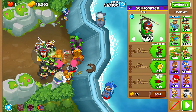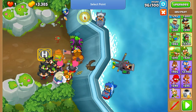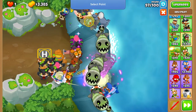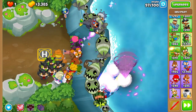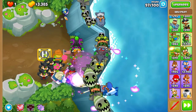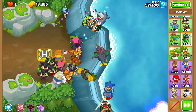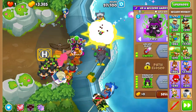Before round 97, place a Heli right over here in range of no Alchemists, upgrade it to Moab Shove with bigger jets, and lock it in place up there. Once it starts turning, lock it in place back here so it can continue slowing down the fortified ZOMG. Keep it in play once it stops shoving the ZOMG. Round 97 might take quite a bit, because high health stuff and blowback that doesn't do much damage don't go very well together.